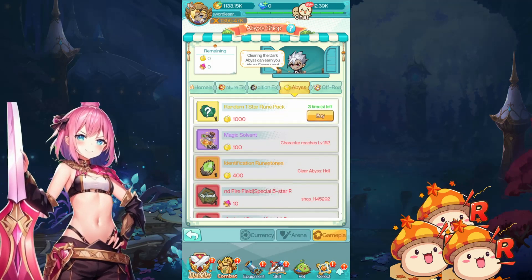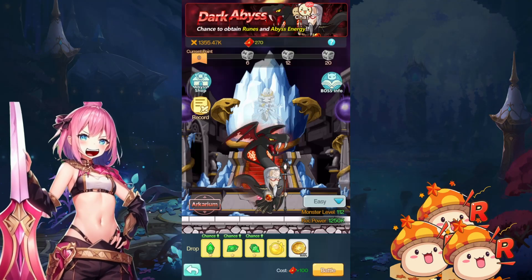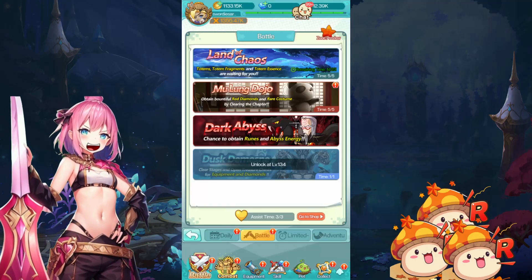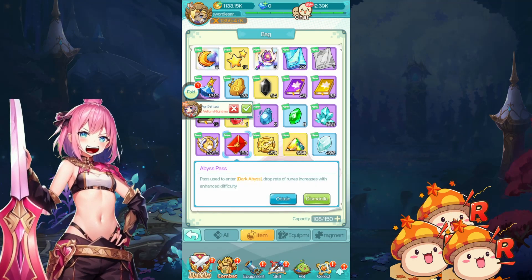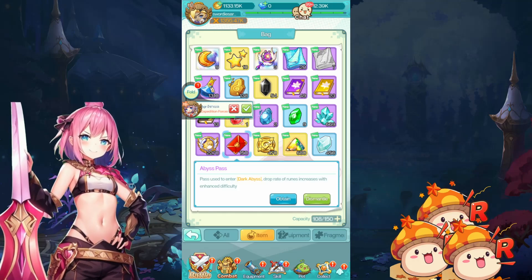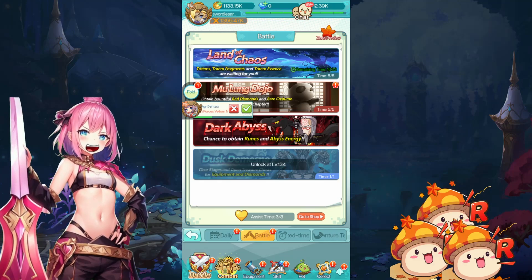Let's check out the abyss shop. You've got these envelopes in your bag — here's one of those envelopes and the abyss pass. You can finally use them at level 112; they're unlocked once you unlock your runes. So let's go check it out.